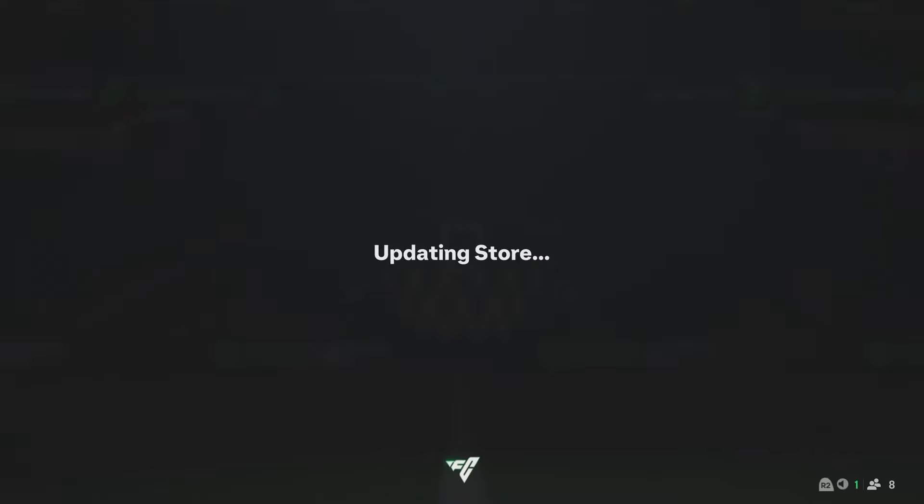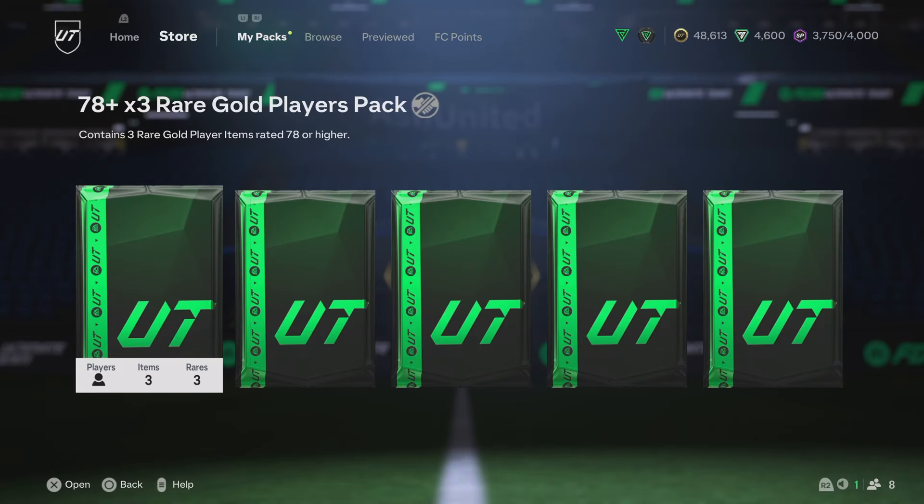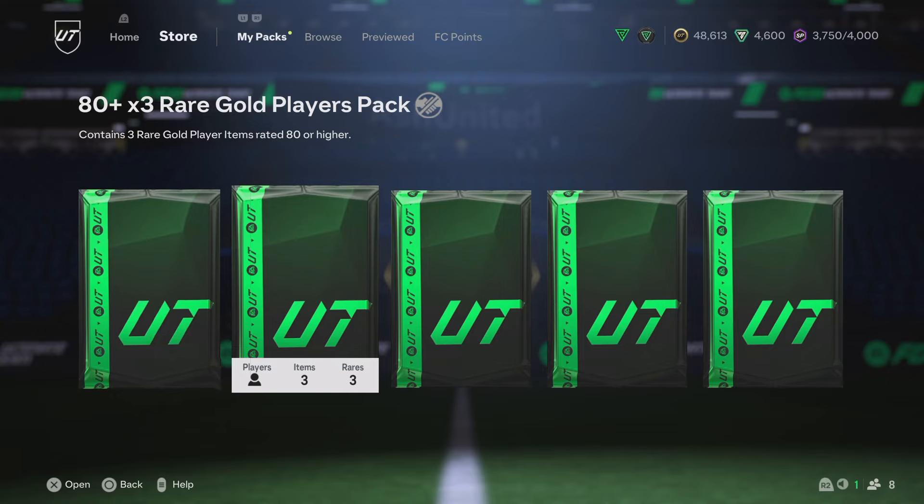We do have a dupe Sanchez here which we're gonna throw away. Obviously first owner, Road to Glory — you don't want to throw too much away, but I also don't want to force that into any sort of SBC. So we're gonna crack open the last two packs: a 78x3 and an 80x3.